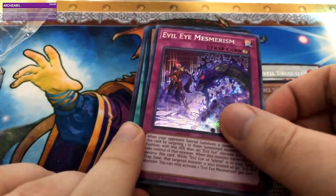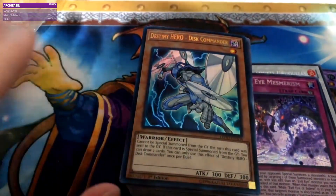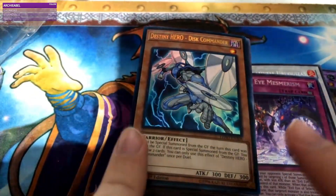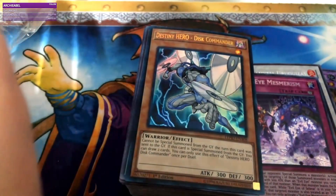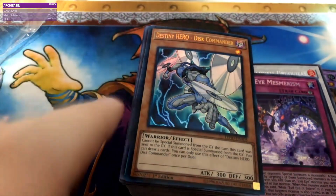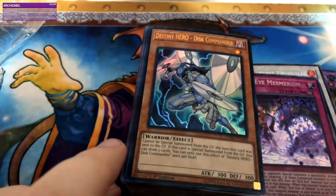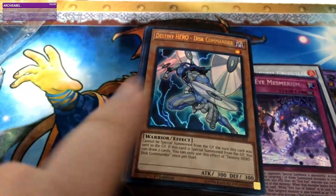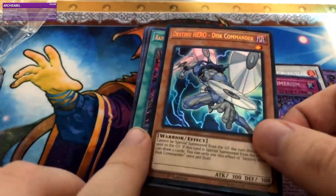Evil Eye Mesmerism — I actually know nothing about Evil Eyes. Ooh, Discommander! That is so good. Literally last night I was buying Destiny Hero stuff because my usual place I get my singles actually started selling Destroyer Phoenix Enforcers for $7, so I went and bought them and started retooling my Destiny Hero deck. They didn't have any copies of Discommander, so that's perfect.